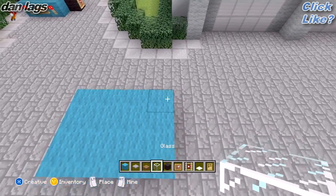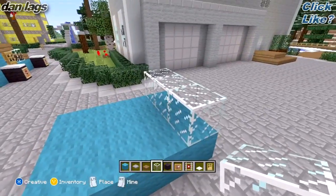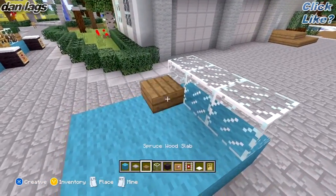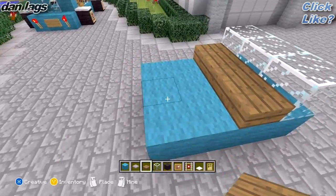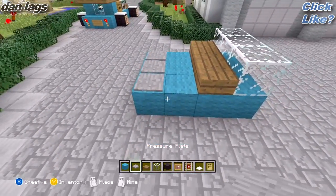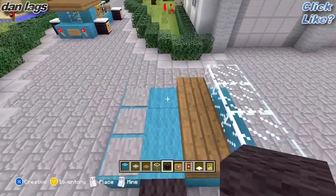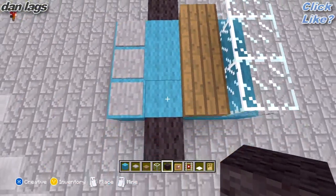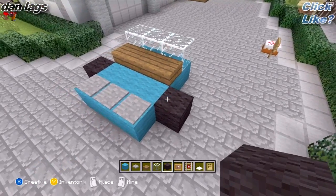Next thing you want to do is go ahead and go on the last block you placed and just line it with glass blocks. And then right in front of that, you want to line that with spruce wood slabs, just like that. And then on the first one, you just want to line that with pressure plates. Next thing you want to do is in the gap where you didn't place anything, just go ahead and place black wool blocks on the sides — that's going to be the tires.